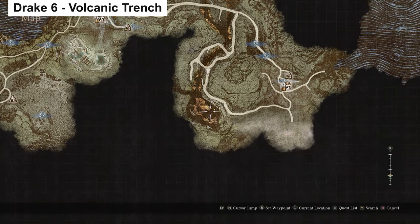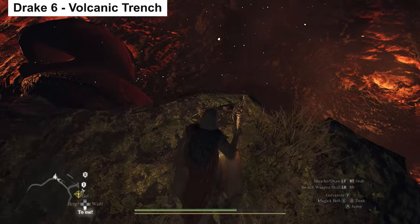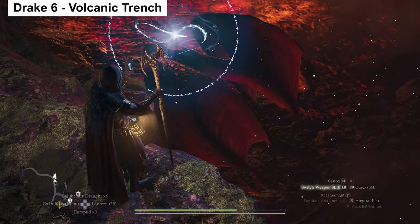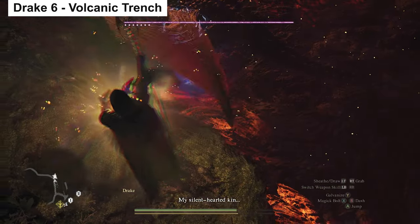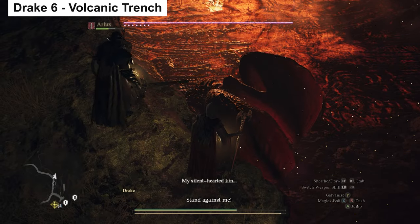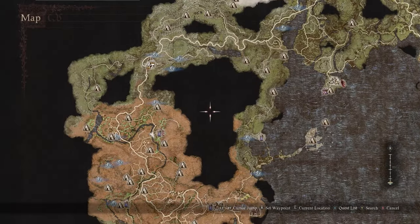For our second Drake on the Volcanic Island, in the area I've taken to calling the Trench — a little to the right and down from the Volcanic Island Camp — there's a lava trench, and as you peer over the edge you will spot a Drake down in that trench that you can also kill and farm.